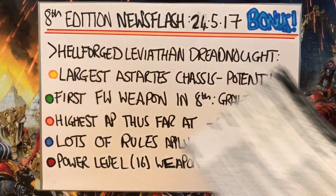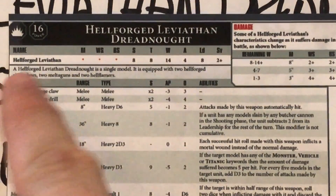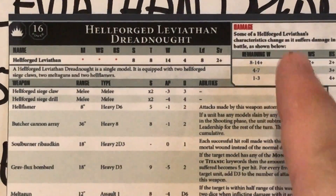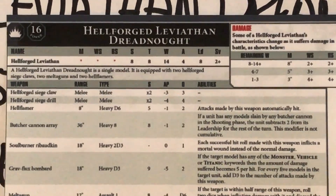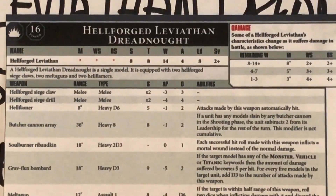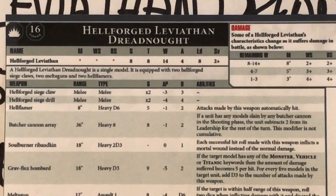Here we've got the stat sheet, so let's zoom in and start looking at the profile for the Hellforged Leviathan Dreadnought. Movement, Weapon Skill, Ballistic Skill — base is Movement 8, Weapon Skill 2+, Ballistic Skill 2+, so a very skillful and accurate fighting machine, just like its 30k incarnation. It's a strength and toughness of 8, it has 14 wounds, 4 attacks, a leadership value of 8, and a saving throw of 2+.